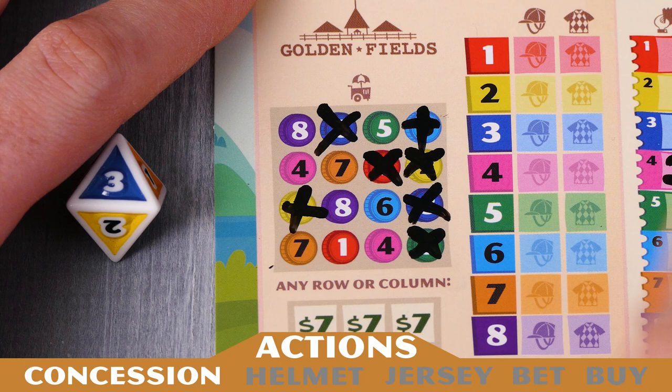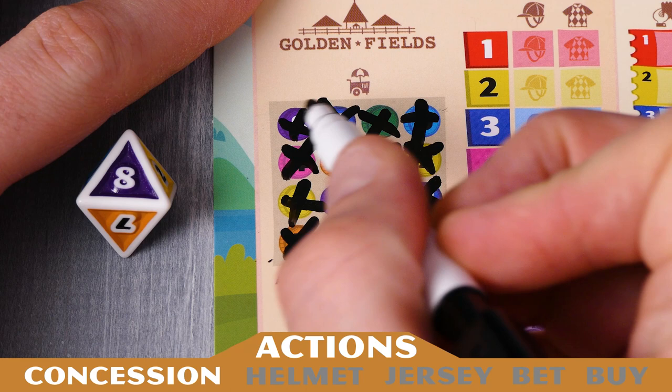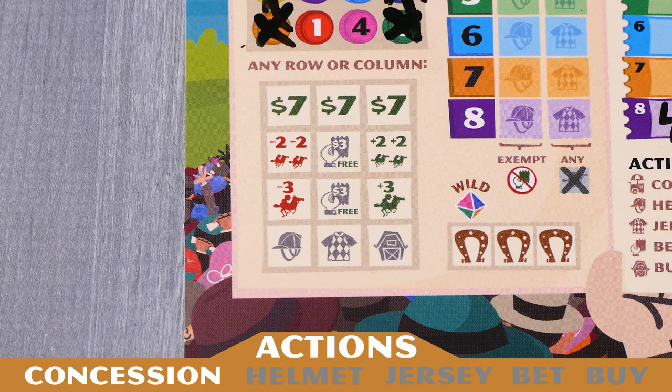The number you're marking off must match the number that was rolled on the horse die. After completing a row or column in your concession grid, you gain a concession bonus. If you complete a row and column in the same turn, you'll gain two concession bonuses. When you gain a concession bonus, you must use it immediately. Once you select a bonus, mark it off and resolve the effect. You cannot mark a concession bonus space that has already been marked.